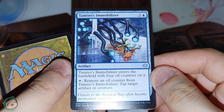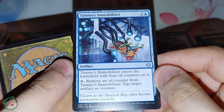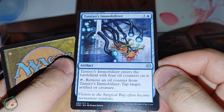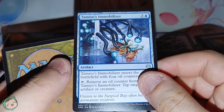Uncommon time — we got Tamio's Immobilizer. Is Tami in this set? I pulled Jace, I pulled Vraska — or was it Nissa? Anyway, it enters the battlefield with four oil counters on it. Tap, remove an oil counter, tap target artifact or creature.